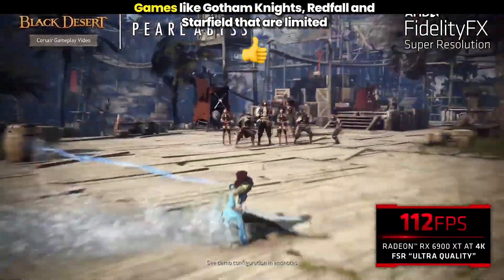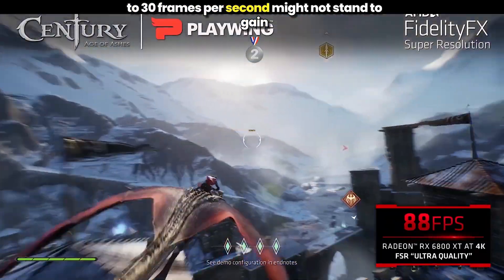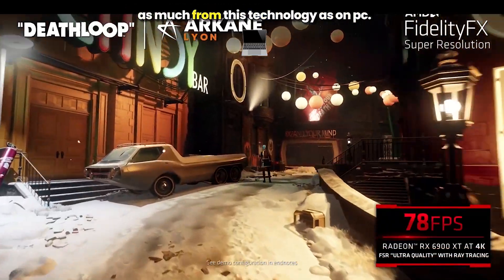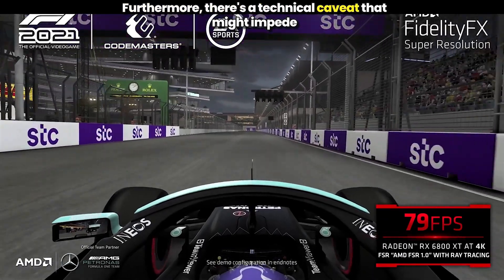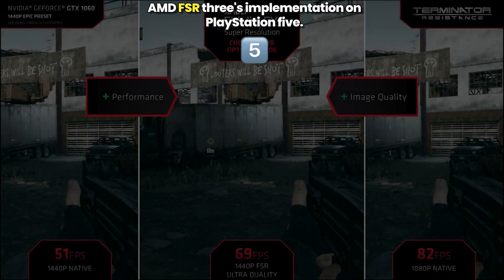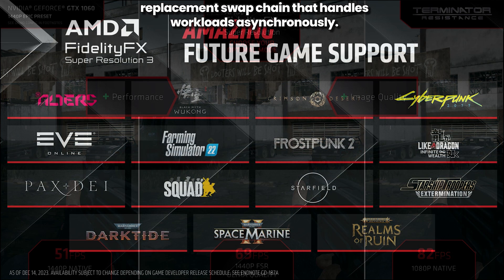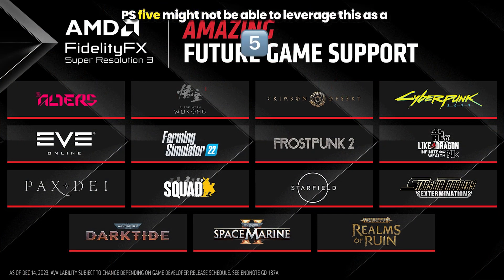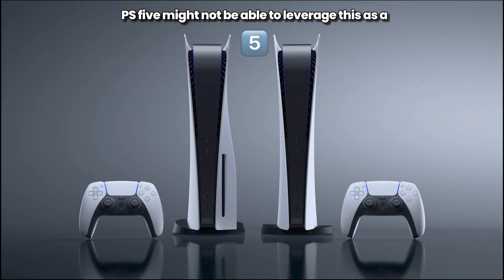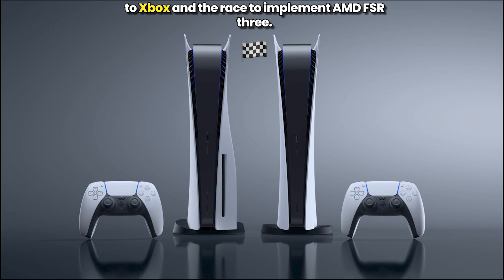But herein lies the rub. Games like Gotham Knights, Redfall, and Starfield that are limited to 30 frames per second might not stand to gain as much from this technology as on PC. Furthermore, there's a technical caveat that might impede AMD FSR 3's implementation on PlayStation 5. The technology uses a DX12-based replacement swap chain that handles workloads asynchronously. PS5 might not be able to leverage this as effectively as PC due to technical issues, potentially giving an edge to Xbox in the race to implement AMD FSR 3.